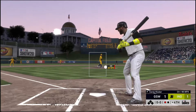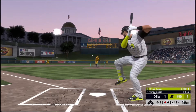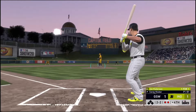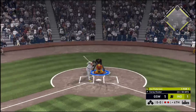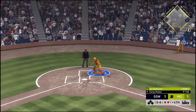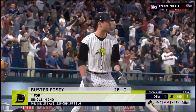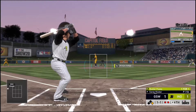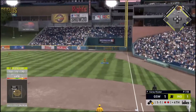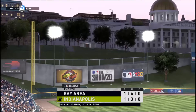A changeup locks him up as he looks at strike three called — one away. Swing and a miss on the changeup and there are two gone. Great changeup there in the dirt for the third strike. Fox goes to get it but no chance, and he'll take first after striking out. And he popped him up — this one was tailing on him but he was able to reach down and pull it in, and with it the side is retired.